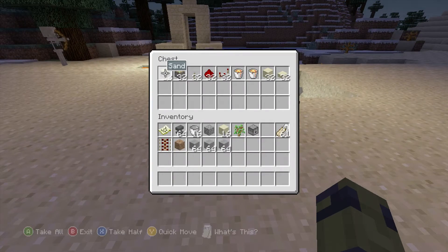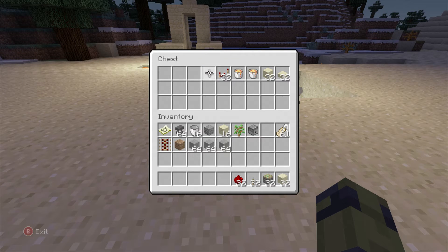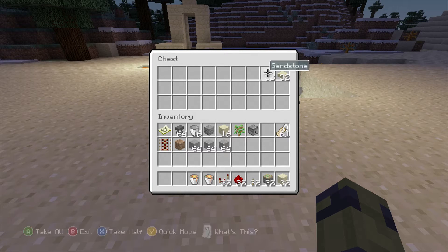Let's go into our little chest we have here. We have everything we need: sand, sticky pistons, lever, redstone, redstone repeaters, two buckets of lava, sandstone, and some slabs — I'll show you why we need the slabs in a minute.